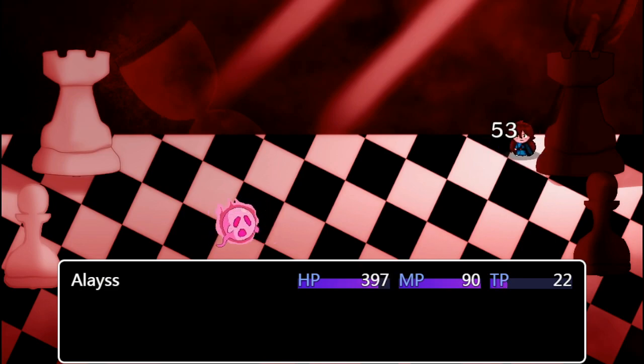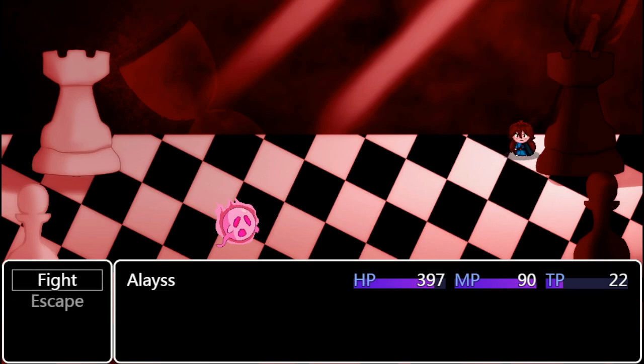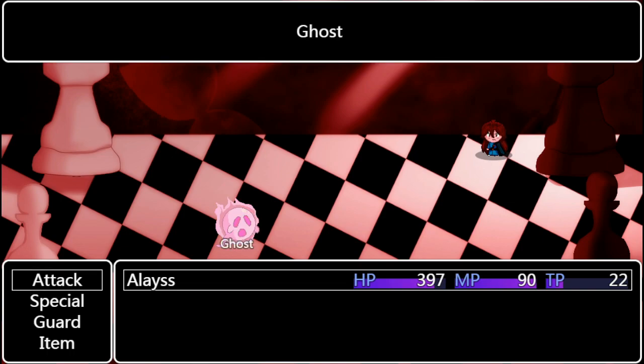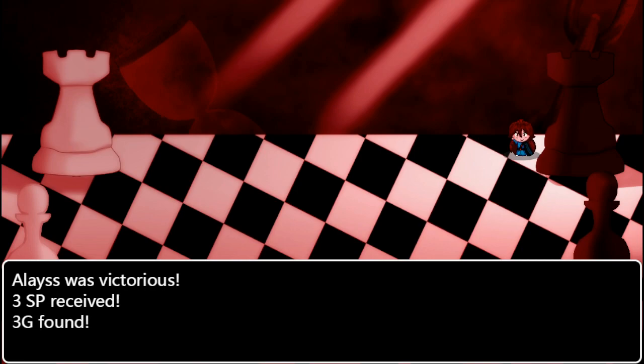Well, I pressed a series of buttons and I don't know how I got to that. I'm pressing the menu button and that's the cancel button. I want to press Z to confirm. Oh, that was simple.